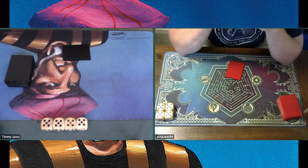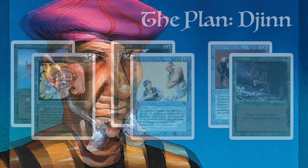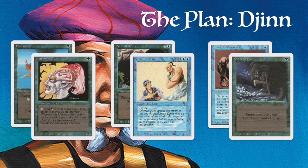We are going to start with the deck tech. Looking at my deck first — The Plan Djinn. The colors I play are blue and green. What I want to do in turn one is play a Mana Dork: Birds of Paradise, Llanowar Elves, or possibly a Sol Ring if I'm lucky. Then in turn two or three, I want to start playing big flyers.